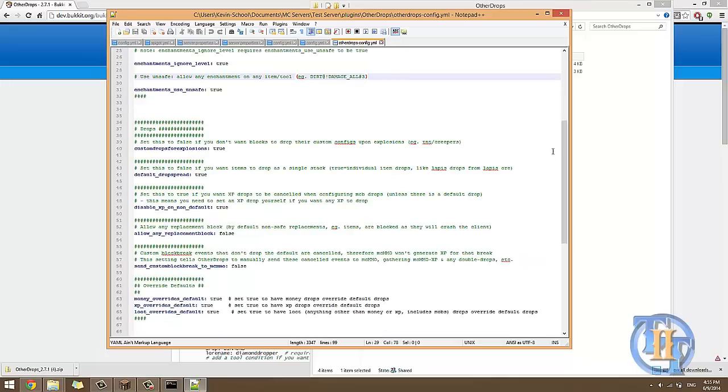Custom drops for explosions — this is if you have dirt that drops diamonds and you want that to also work when TNT or creepers blow up the block. If you don't set this to true, blowing up the block will just drop dirt. So if you want diamonds, set this to true. The next setting controls whether items drop as a single stack or multiple stacks — I set this to true because I wanted them to drop as multiple stacks.